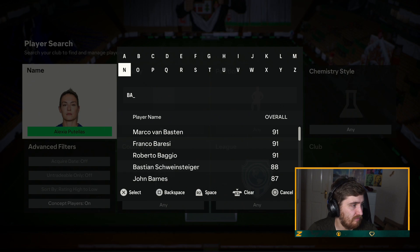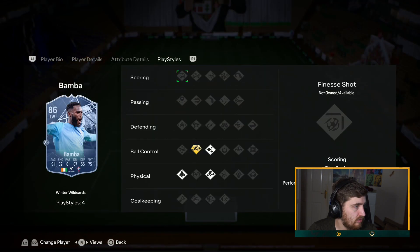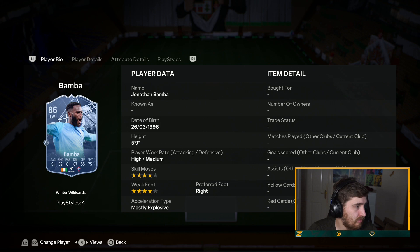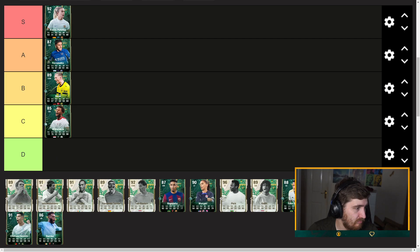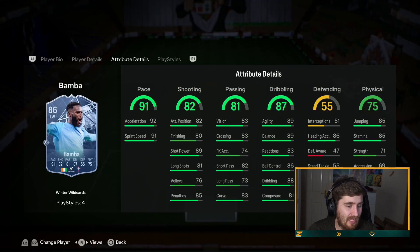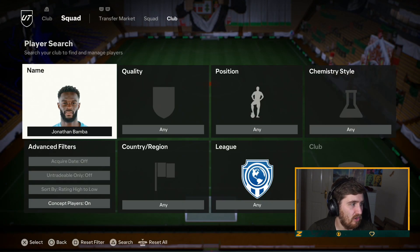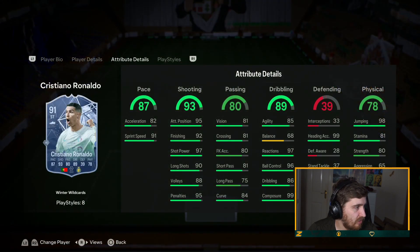Bamba — this is the objective player. Rapid play style plus, not bad. Quick Step, four-four. He's okay, probably not beaten, nothing too special about that card. There hasn't been an objective player yet that I've looked at that I'd feel like I have to go do, but to be fair, Cristiano Ronaldo is next.